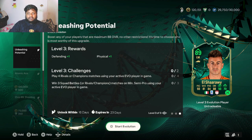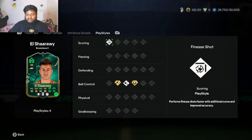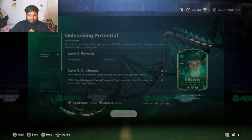This is how the final evolution for El Shaarawy is going to look. I have done two different evolutions on El Shaarawy before this one - make sure you check out those evolution videos. This is the third evolution I'm applying on his card, so hopefully I'll get him to 90 plus in the future. With stamina he's going from 76 to 77, so a small improvement.